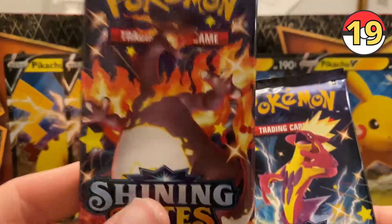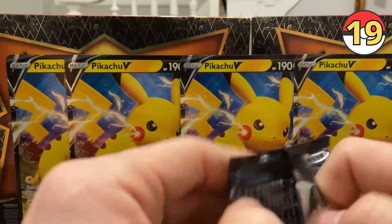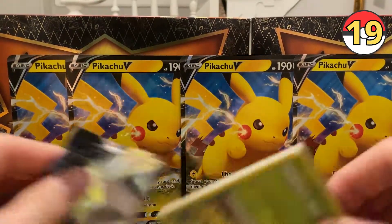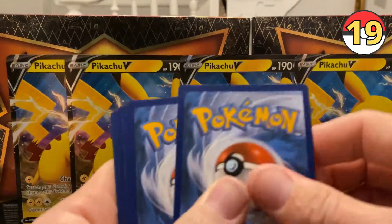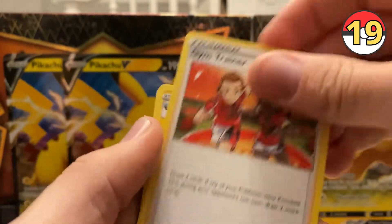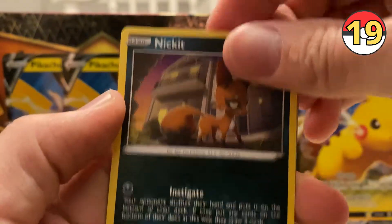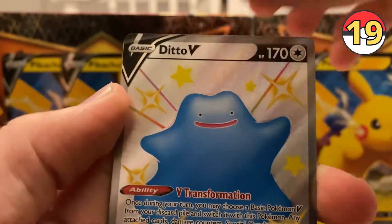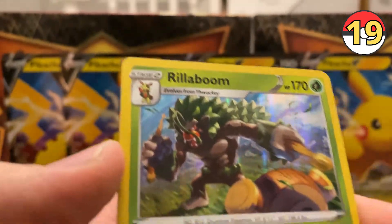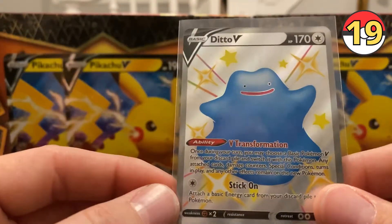Two more packs — somehow I feel like this last pack is going to be a Charizard pack. Maybe it'll happen, maybe it won't. Code: one, two, three, four. Floatzel, Gym Trainer, Luxio, Grookey, Eevee, Morpeko, Choodle, Nickit. A Ditto V — beautiful. And a Rillaboom holo — beautiful as well, really cool card, my first Rillaboom. That is super cool. Let's get the Ditto V tucked away in a sleeve.